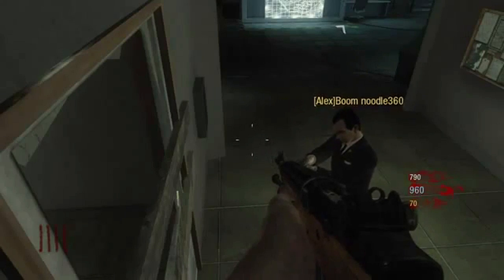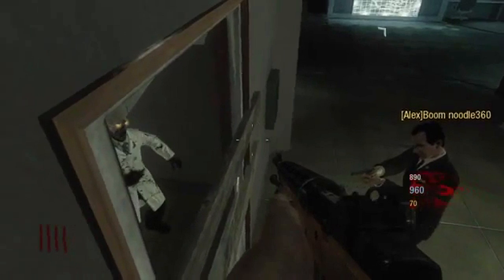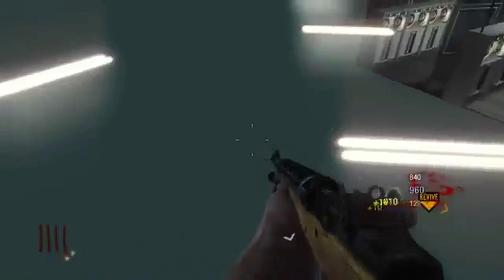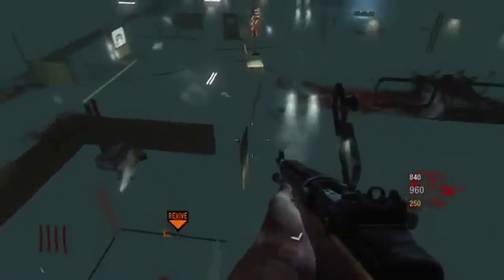You cannot be host if you are trying to do this, so I suggest you have a friend who has a lag switch and knows what he's doing with it and doesn't really care if you can't get out of the map. After that you walk around the edge of the elevator and then you can go down and explore downstairs above the ceiling.